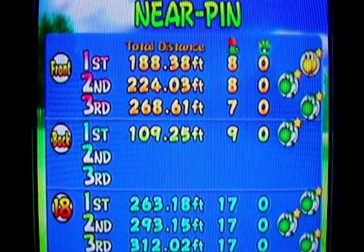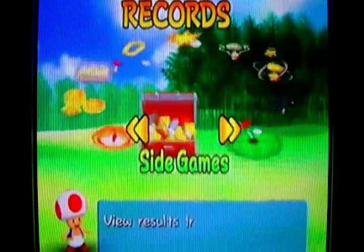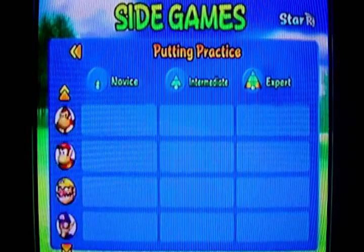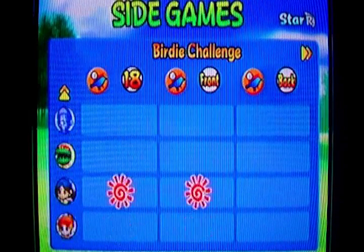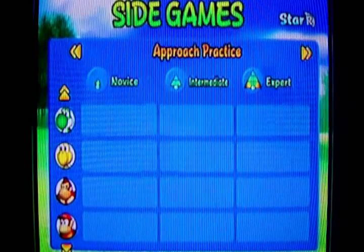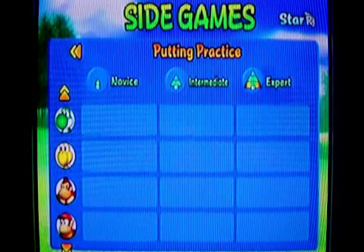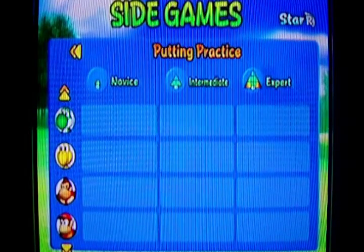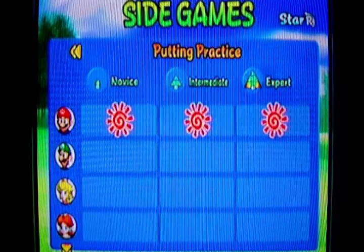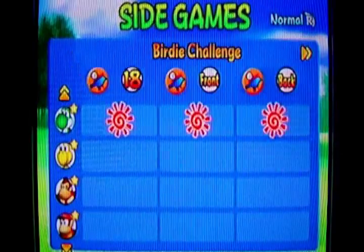Nearest pin challenges — front, backs, and 18. That's my statistics there. Any side games? Oh, these are birdie challenges, showing which character did which things. I already did them all with Koopa, as you've seen before. There's Koopa there. Why isn't it showing the statistics? I did them all with Koopa today! Oh wait, maybe it's because I didn't have a star character? Oh yeah, there we go — I did them with the star characters. Never mind, I was just being a doofus.